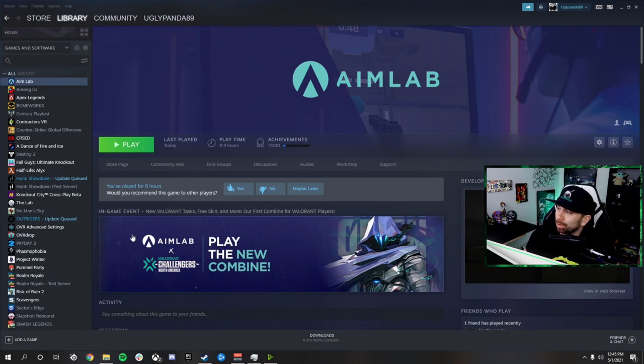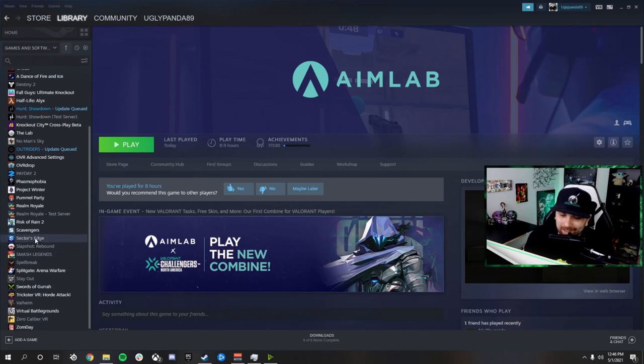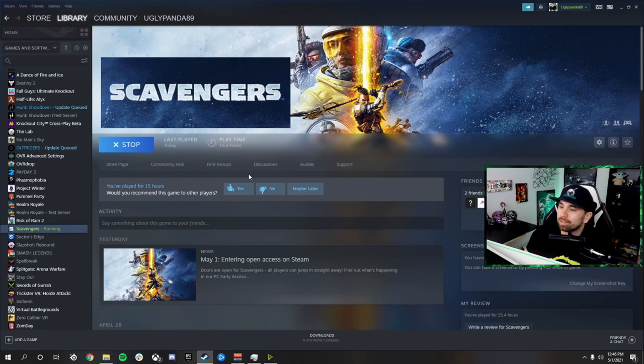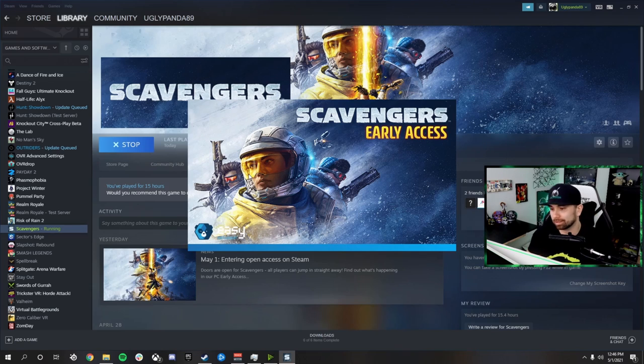Loading this game up — I have it via Steam, as you can see. I was practicing my insane flicks via Aim Lab. You might have it through Epic; it depends on whatever your game launcher preference is. Personally I like Steam the most, but either one, they're both not really bad at all.